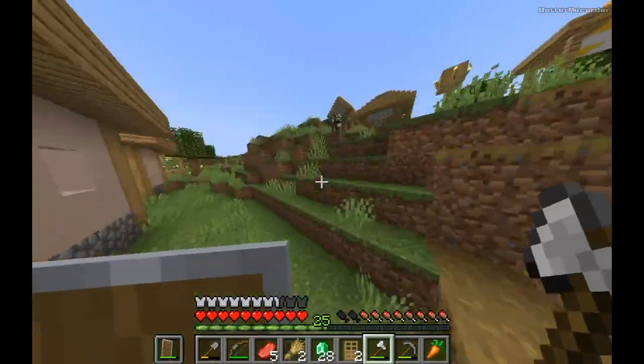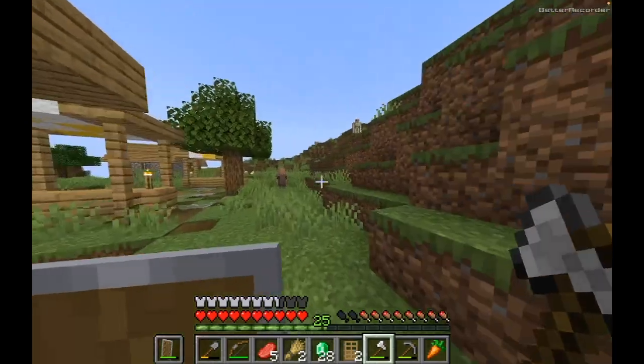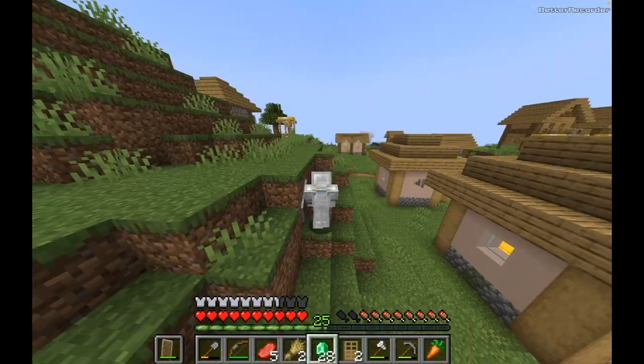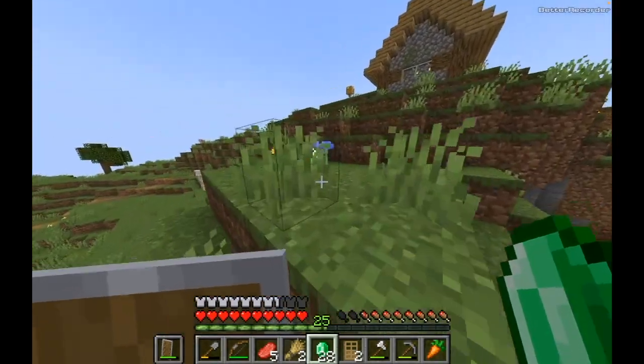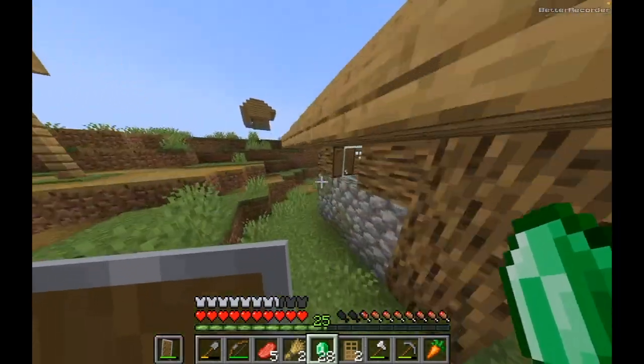Hey guys, it's Jake from Jambrothers. Today I'm back on the Tiny Tubers SMP and I'm gonna finally trade these emeralds I got from clay into diamond leggings with the armorsmith up the mountain. It's kind of funny how the best villager is on the top of the mountain — I find that kind of cool.